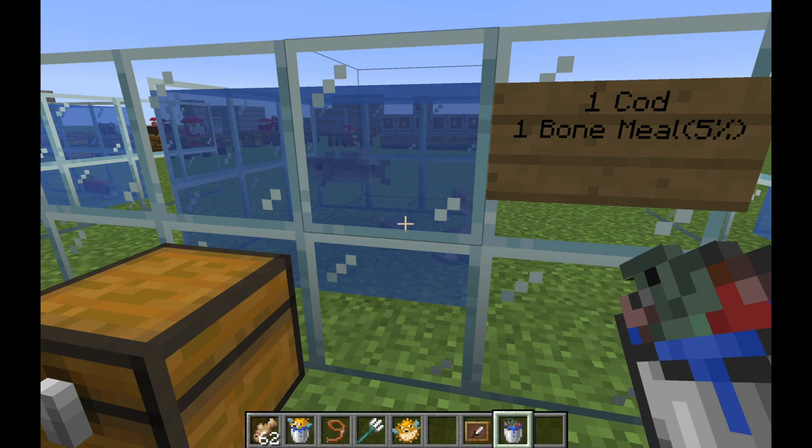COD is a passive mob in Minecraft. They swim in schools of up to nine and they spawn underwater about 12 to 32 blocks away. This is very normal for all aquatic mobs, so things like salmon, puffer fish, and tropical fish all spawn the same way. The biomes that COD spawn in are normal, cold, lukewarm, and the deep variants of these, and they also spawn in groups of three to six. Obviously if they're outside of water they're going to suffocate.